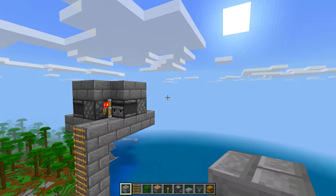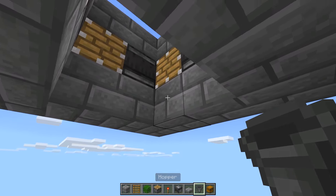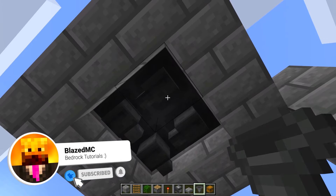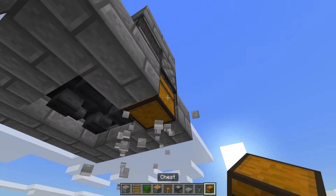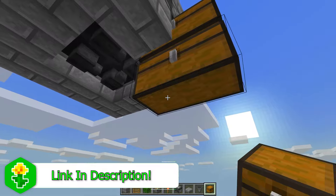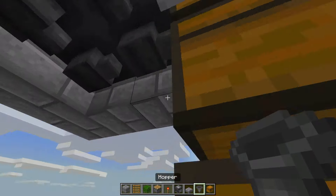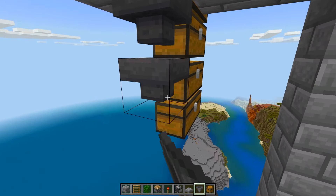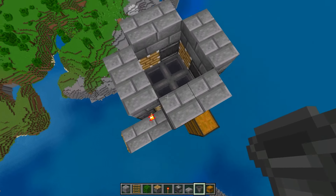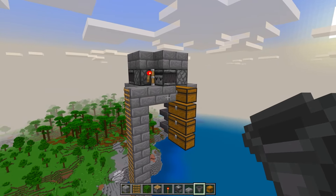After you've built this area at the top, come underneath the farm and break these four blocks. Take a hopper, place it into one of the blocks, and then feed all the other hoppers into that one hopper — so any items go into this one and then into a chest. You can expand this storage as far down as you want; every double chest you place is another chest the farm can fill up. Take hoppers all the way down so items get funneled into the bottom chest for maximum storage.